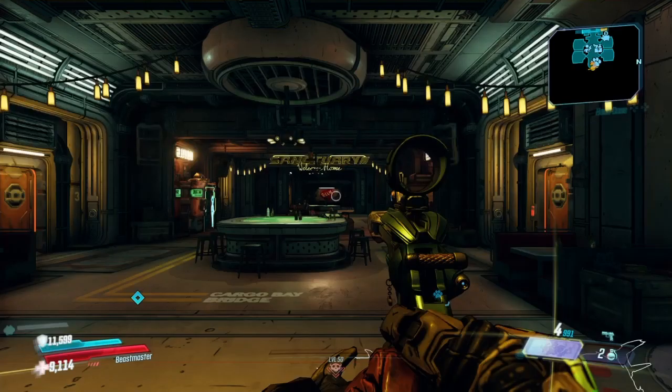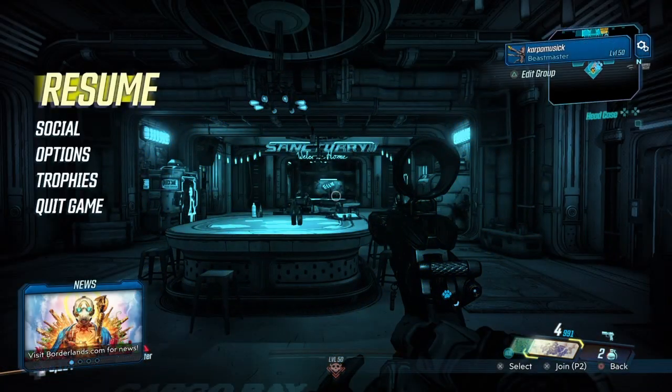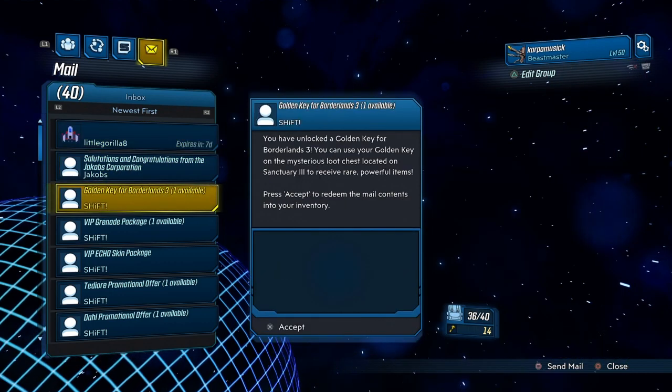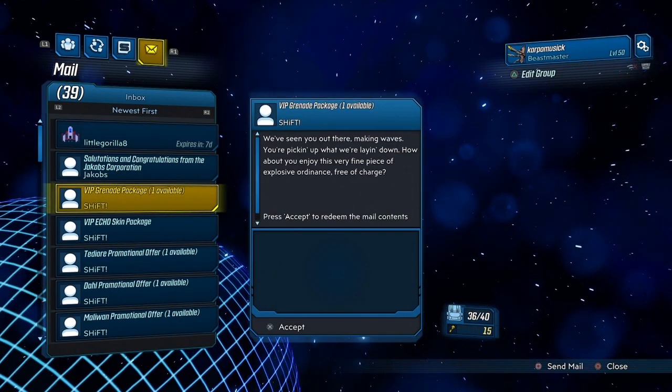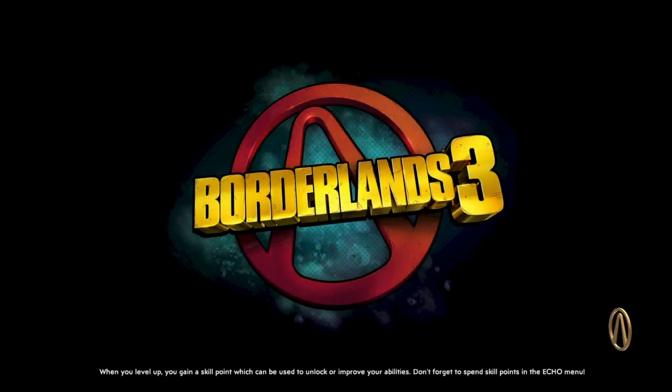Stack up a whole bunch of those golden keys, go offline, go ahead and collect them. Then do this glitch and get as many as you can. You basically get the key codes, make sure you have them, go offline, wash, rinse, repeat. Cut to the main menu, come back in, and you'll be good to go. When you're ready to go back online, just make sure you have that email in your social, and you'll be able to do this whenever you feel like it.